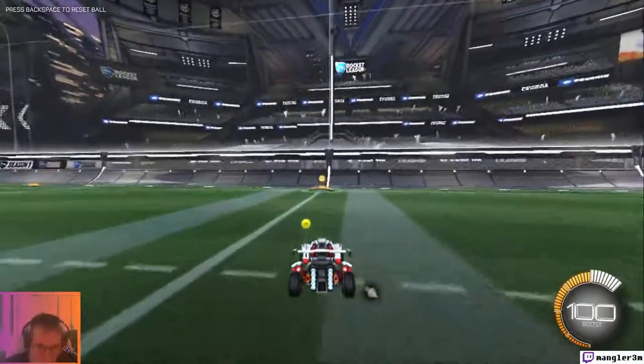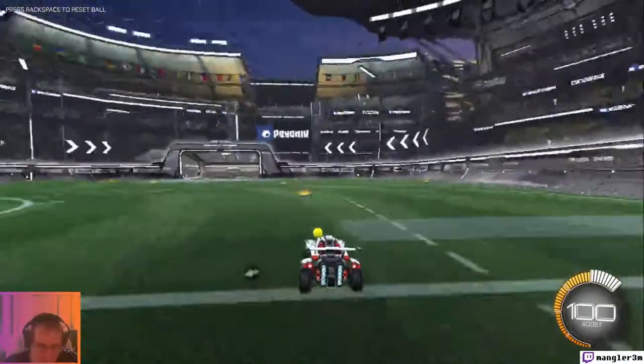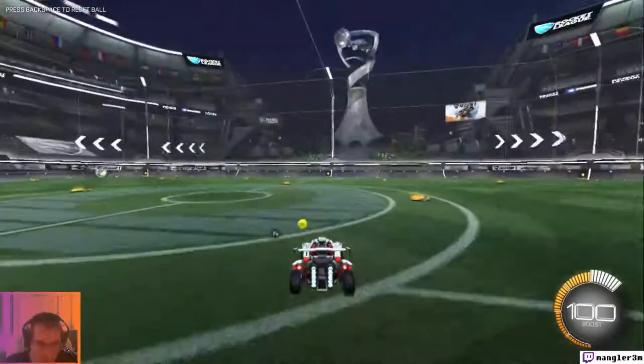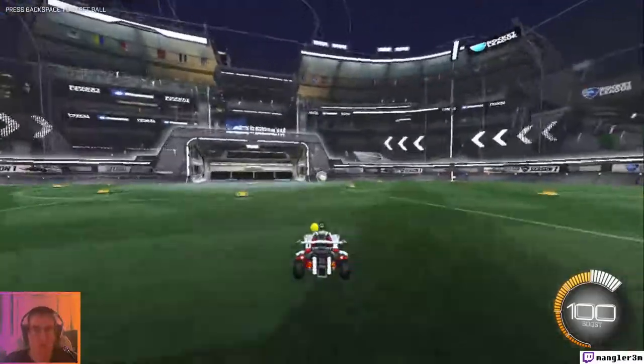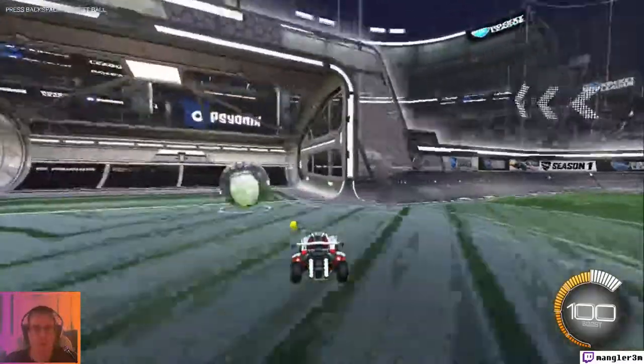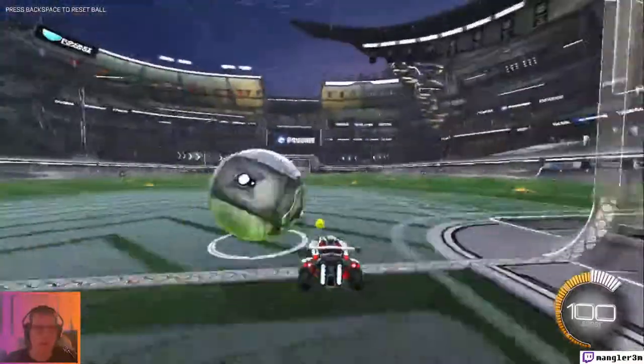Jumping straight into the wall and bouncing to maintain speed in the opposite direction — I wasn't able to get that one. Next on the list: squish the ball in the center against the backboard with all four wheels. This is about air dribbling — if you're air dribbling and coming towards the other goal.